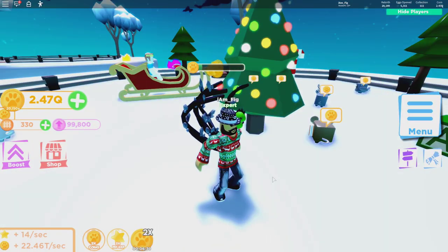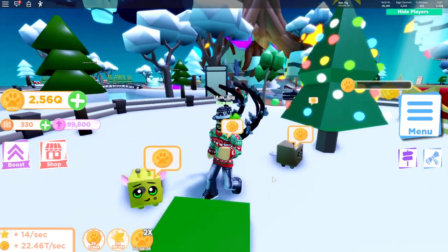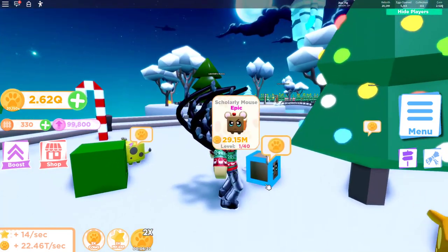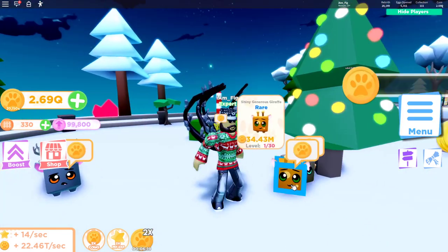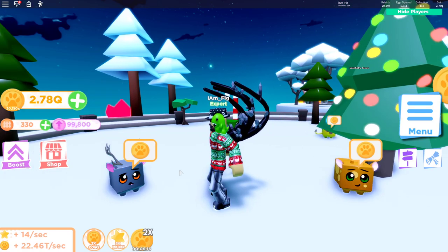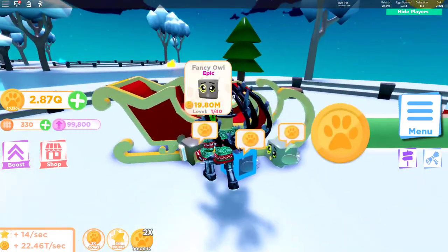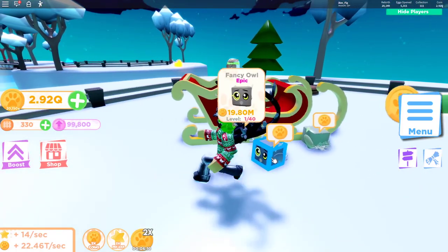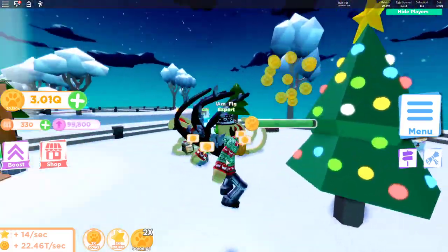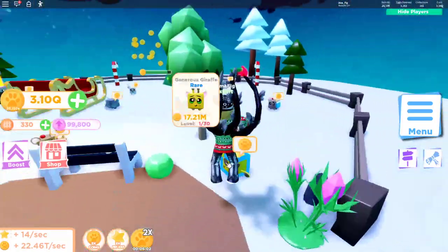Here we are back at the ranch. I have the new pets equipped — here's the Generous Giraffe, doesn't look too bad, it does look like a giraffe. Here's the Scholarly Mouse, the Shiny Generous Giraffe, the Shiny Alpine Deer, and the Shiny Fancy Owl. Not too bad for basic pets — they are stronger than some of the other pets, so if you haven't gotten these yet, go ahead and start grinding.